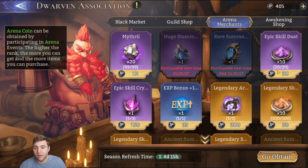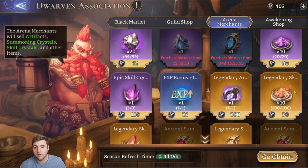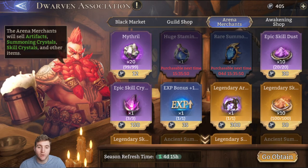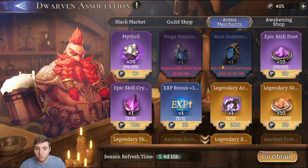We'll quickly go over the rest of the arena merchant items. Epic skill dust, epic skill crystal, and legendary skill dust — you can get these in a few other ways that are a lot easier and they're not competing with such valuable resources, so I wouldn't bother buying them here.